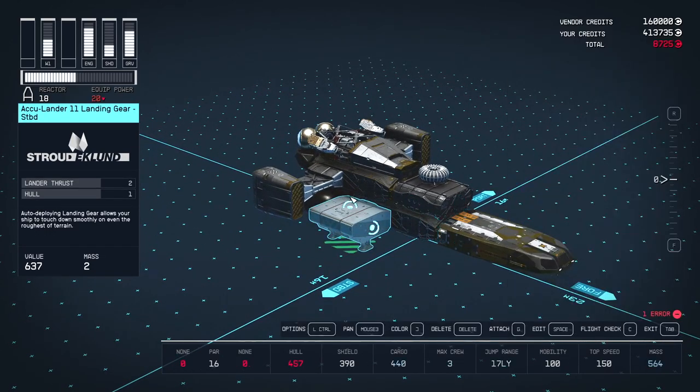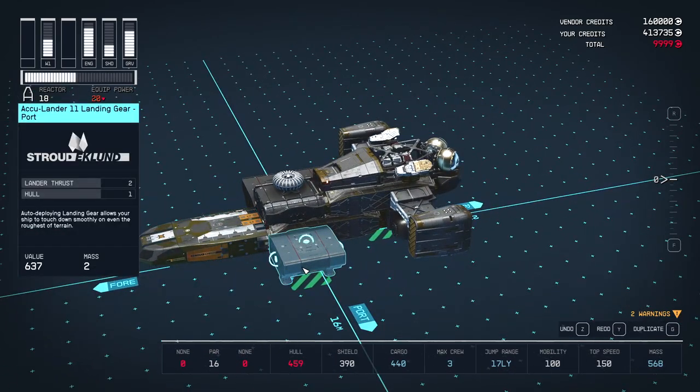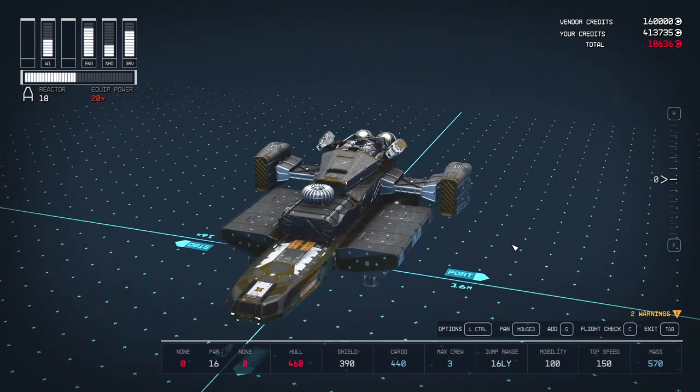It's best to set the colour on one and copy it. With four of these landers you should be able to go up to 1500 tons without needing more landers.